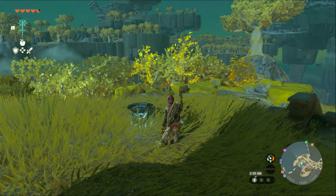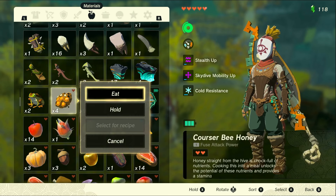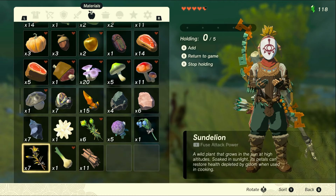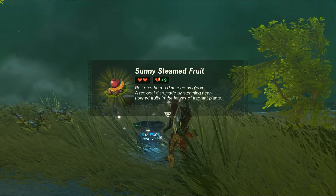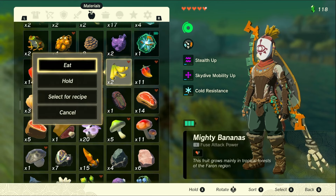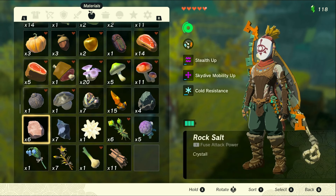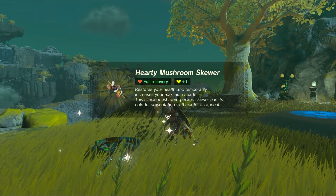Cooking has had a significant upgrade in Tears of the Kingdom, and you can now go to any ingredient in your inventory and check all previous recipes that you've used it in. Some particularly good ingredients include sunderlines, which provide much needed relief in caves by negating the effects of gloom. Then there's the classic mighty bananas, which should be cooked all together to get a hefty buff to your attack power. And lastly, any items described as hearty, which give a full heal and then some extra hearts.